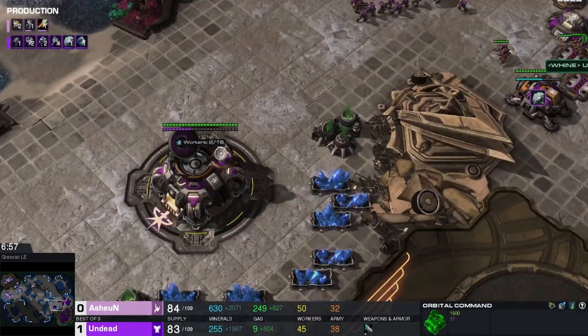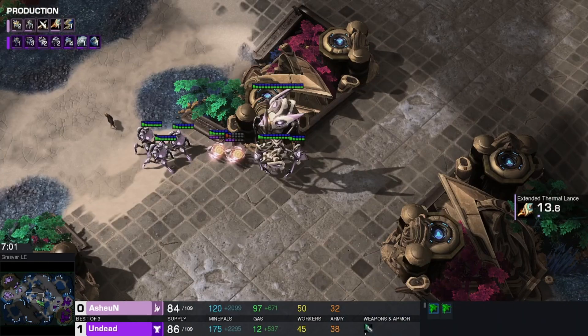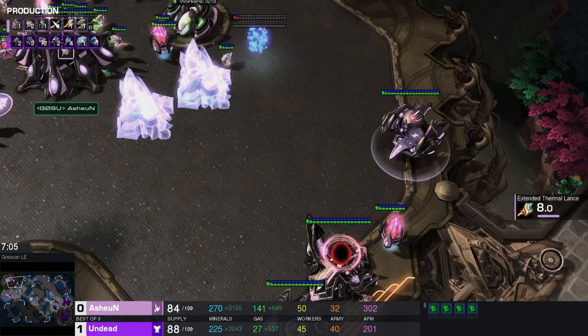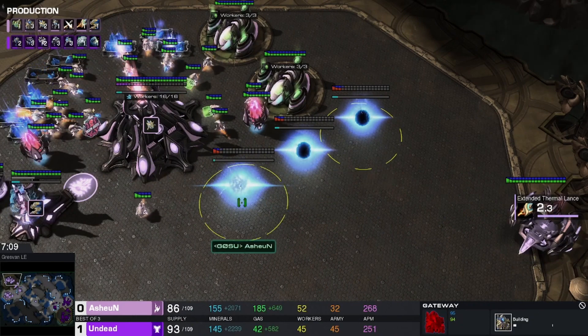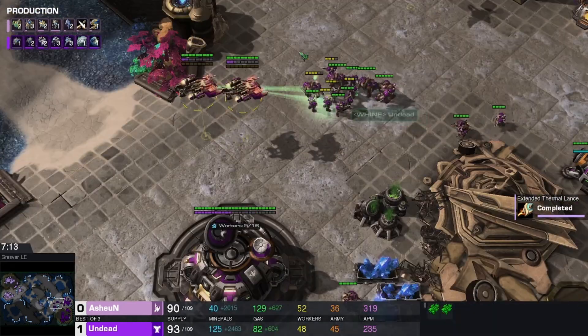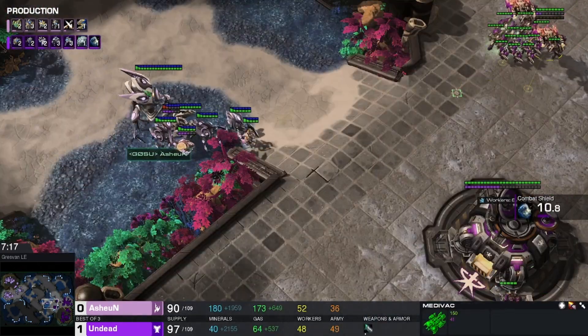We have a couple of lifts for the Phoenix. Third is finally on location. Third is up for us as well. Charge on the way, plus one weapons, three more gates. First two Medivacs are out on the field.